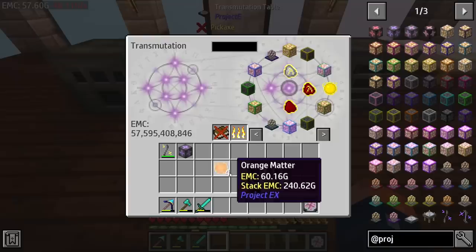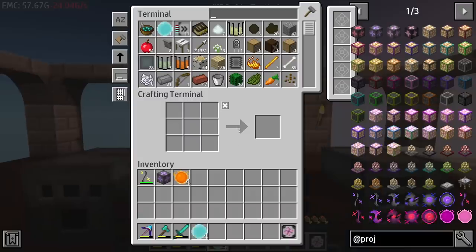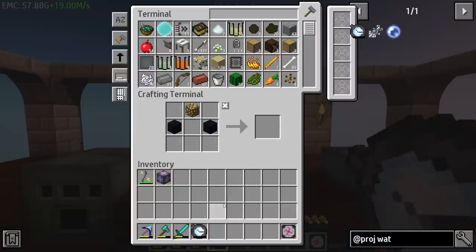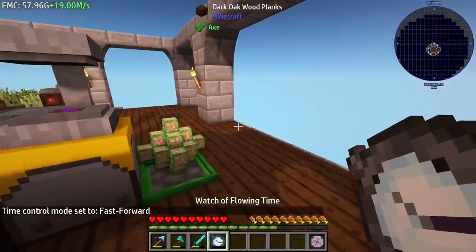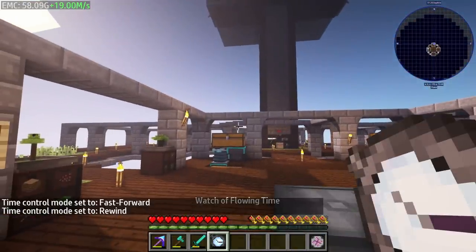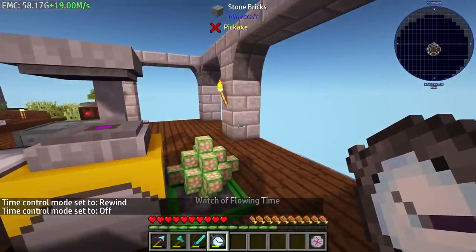This thing is going to be epic. Let's go ahead and get everything we need to make the Watch of Flowing Time - it's going to be orange matter, we need four of them, and we barely have enough for four. We just need glowstone - the watch is what we need - and some obsidian. There's the Watch of Flowing Time. We can activate it to fast forward time - you can see that going there - we can rewind, and we can set it to off.